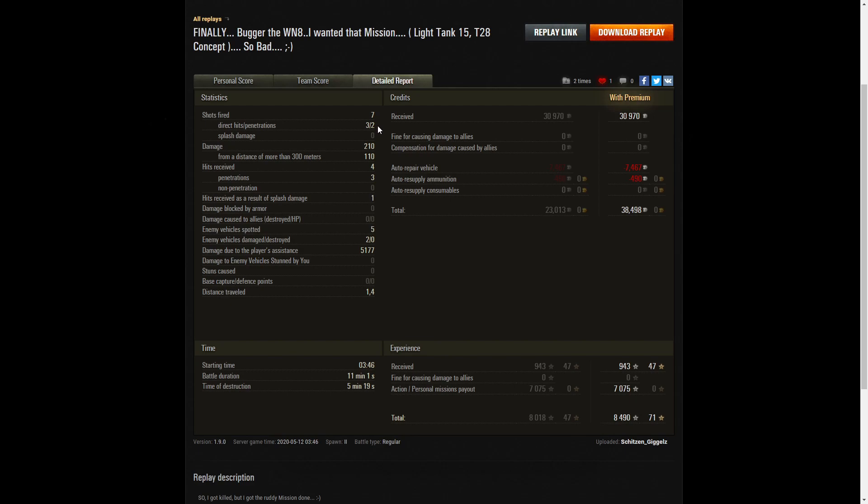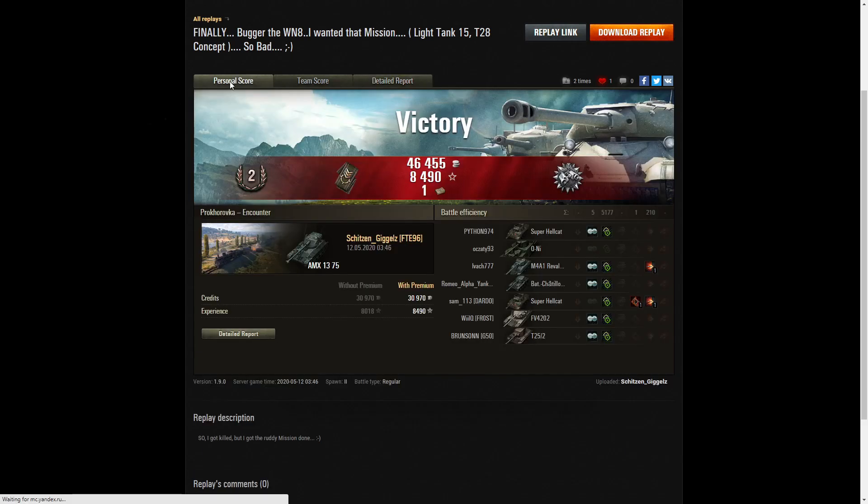Shits and Giggles only fired seven rounds, got three direct hits, two penetrations, and 210 hit points of damage — of which 110 were at more than 300 meters. He received four hits from the enemy, three of them penetrations and one from splash damage. He spotted five enemy vehicles, damaged two, got no kills, but earned 5,177 hit points of spotting assist damage. On a premium account he earned 30,970 credits, after repair and ammo resupply took away 38,498. He got 943 XP and 7,075 for the personal mission payout. Yes, he finally completed LT-15 for the T28.